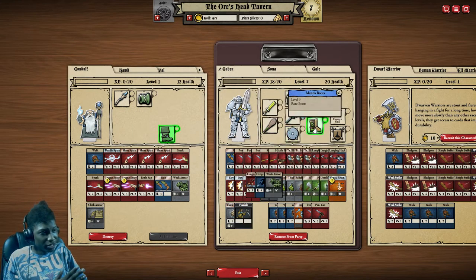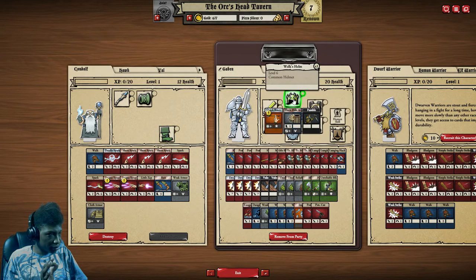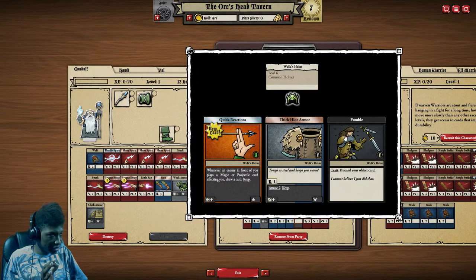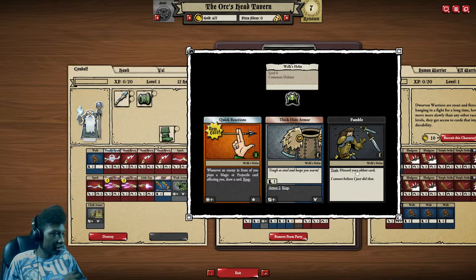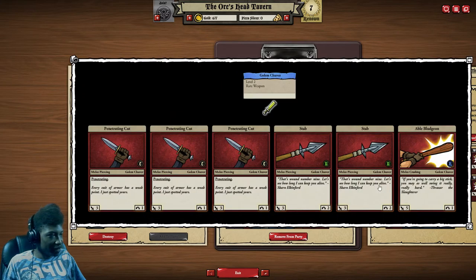What is a bad card, for example? There's a bad one — right-click to see it. 'Discard your oldest card.' So some of the cards are pretty much there to screw you over, but it could have a good card that comes with it. If you right-click one of your gears, it shows you what they all do. So 'piercing' — I'm pretty sure that pierces through Norse armor.